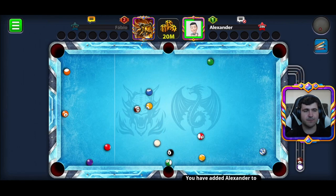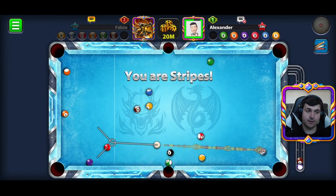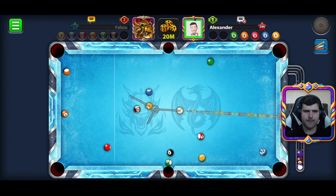We'll see our adversary playing. I hope my opponent makes a mistake and I can play. We are the stripes, he has solid balls. He likes to use a little bit of strength — he's using the Archangel cue, a beautiful legendary cue. It's not looking good for me for now.